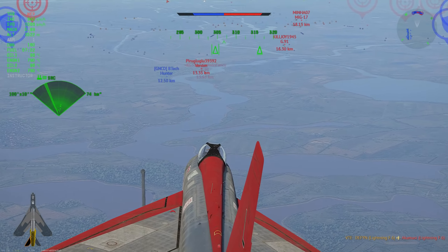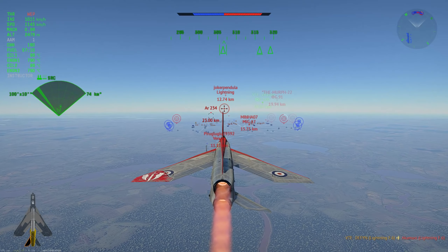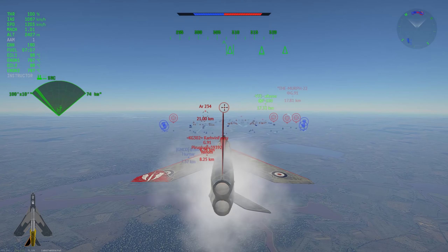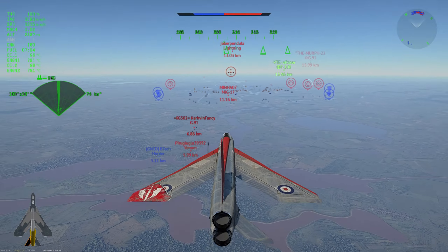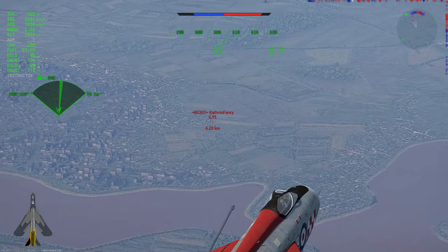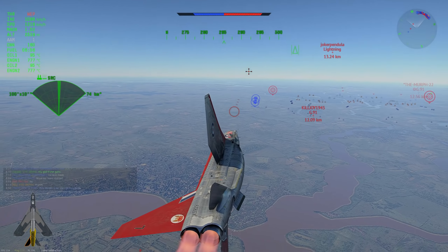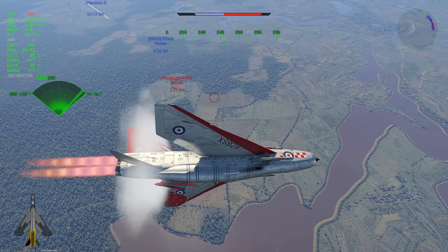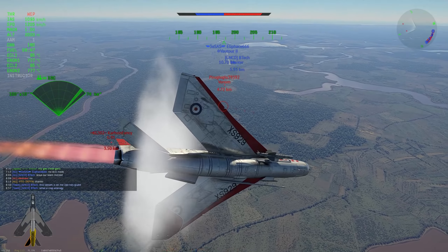In a full down-tier, can an F-89 — we all agree that thing should burn in hell — can an F-89 do anything against a Scimitar? No. LA-15 against the F-2 Saber — can it do a lot? No. But it does have some advantages, and it's not just the fact that it can out-turn them. The F-2 Saber is a lot better than the LA-15, but they're in the same league — they can fight each other. If one or the other screws up, they can kill each other.